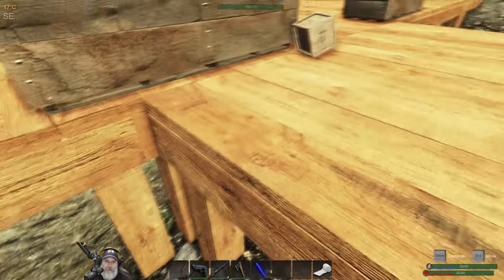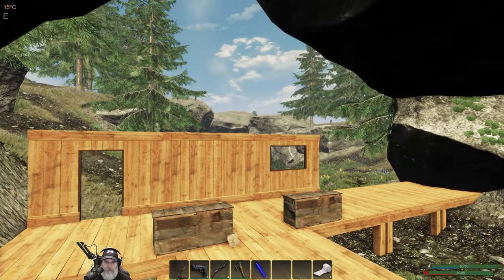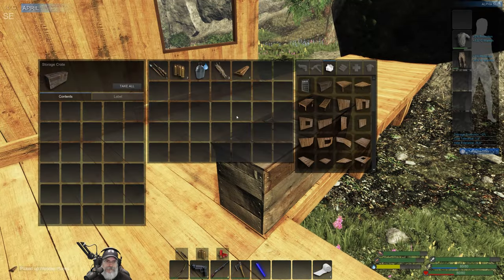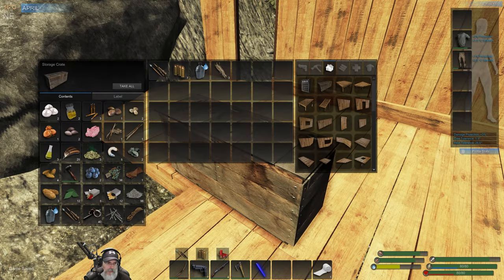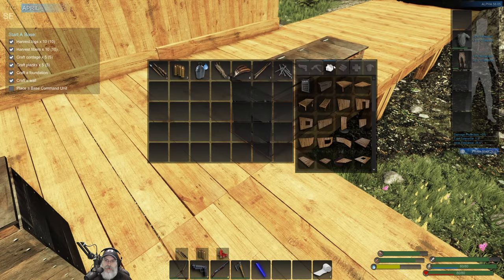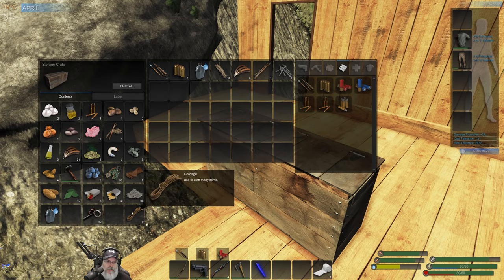I'm going to leave these chests where they are for the moment but I will be moving them back later. Come on, get up there man - dude cannot jump for shit. We only have the one arrow so let's grab some feathers, split that up, and make some more arrows. We need sticks and nails. We have one nail. Oh, here's some arrows in here too - we should be able to make one more. We need two nails per arrow. Alright, let's go get some resources.